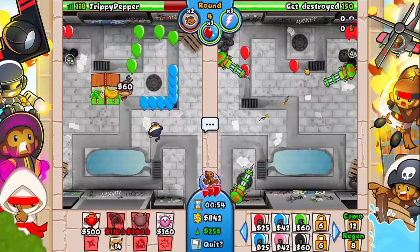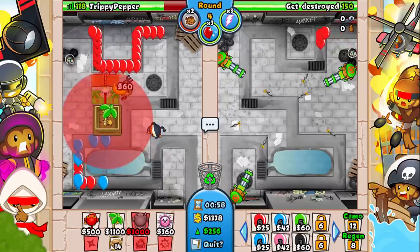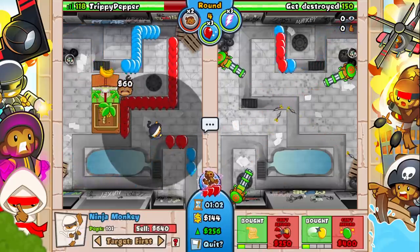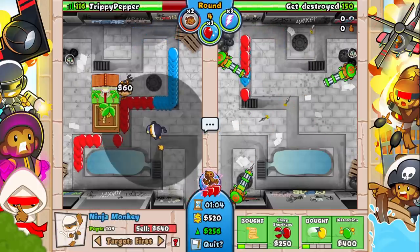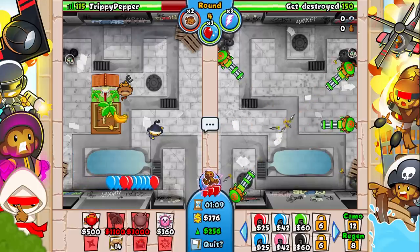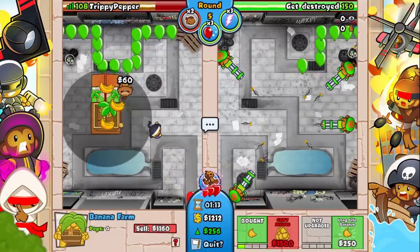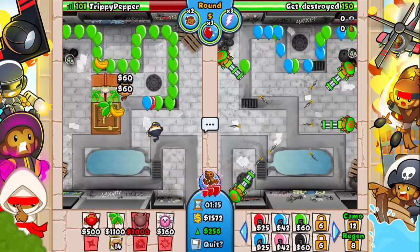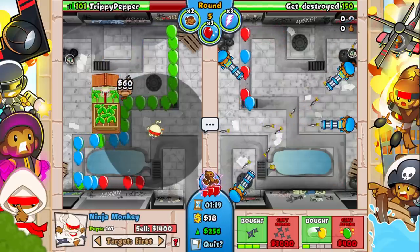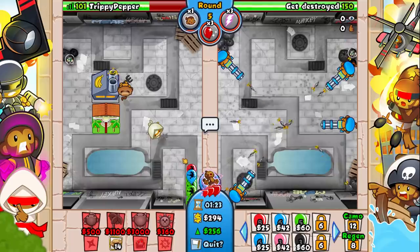What is this guy doing going for all these dartling guns? I'm going to try to keep one mega boost in case I need to mega boost a temple. I accidentally upgraded the wrong thing - that was meant to be the farm upgrade. Anyway, hope you guys are having a great day! It's almost New Year's Eve - hopefully you have some good resolutions. I'm going to save up for the double shot and use the mega boost there to get a factory.